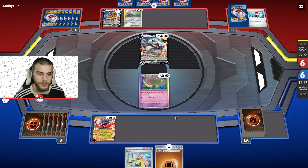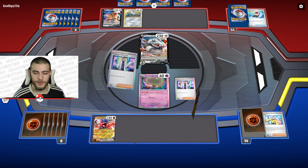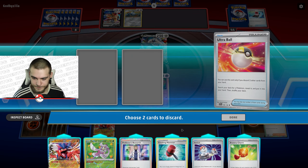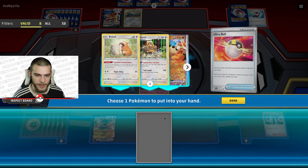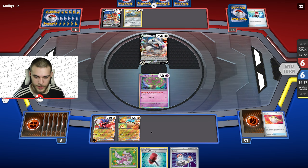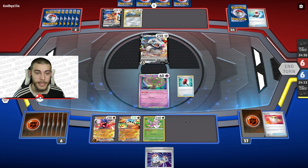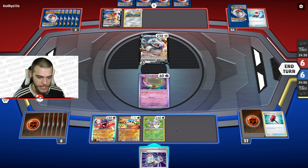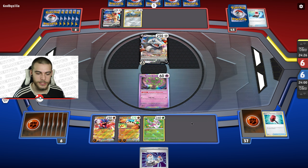Interestingly, I was playing against a turbo Dialga deck last time and now they're playing a turbo Aggron deck — what is it with these turbo steel decks? There's the Research, so I'll use that to throw away some cards. Found what I needed, going to discard two energies, get Klawf down, attach the Bravery Charm, and Dino Cry to grab energies onto Klawf.